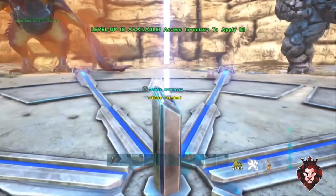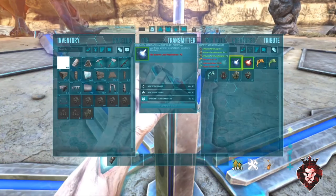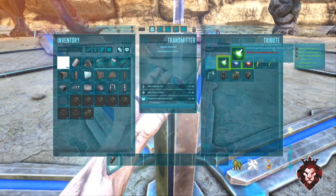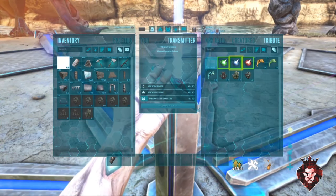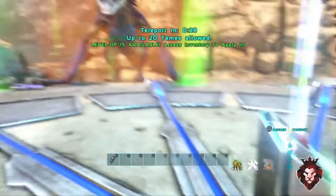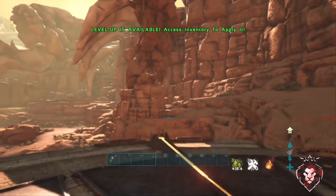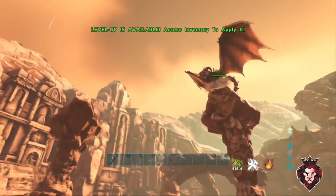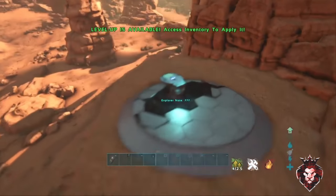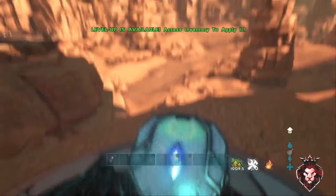For this next one, you're going to want to go up to one of the OBs on Scorched Earth. You're going to want to do easy, medium, or hard — it doesn't matter. Start that up, and once you're in the boss fight, I'll show you where it is. Once you're in, literally just go right here — that simple. There you go, you got it.